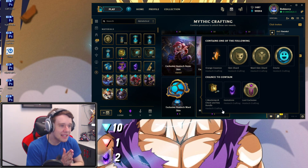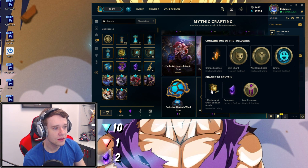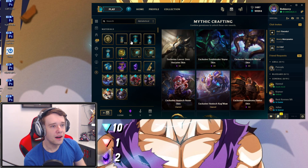I can get any of these Gemstone skins. Which one do I want? A Masterwork? What the hell is a Masterwork? Wait, this is awful. Why would I want this? That's horrible. I don't know why I would ever want that.